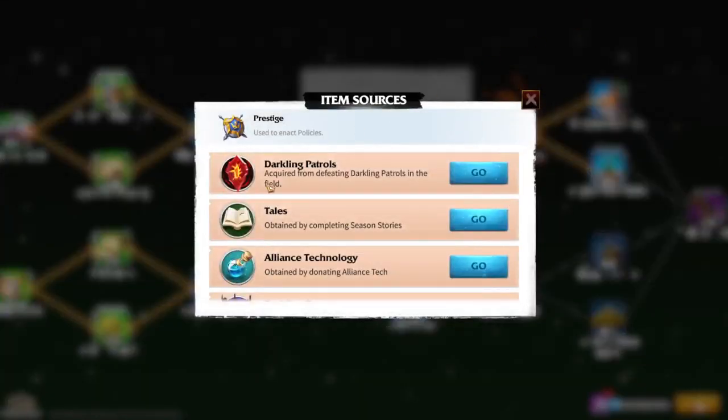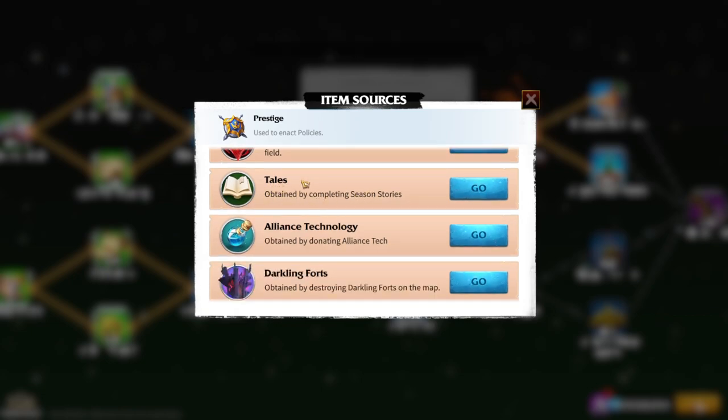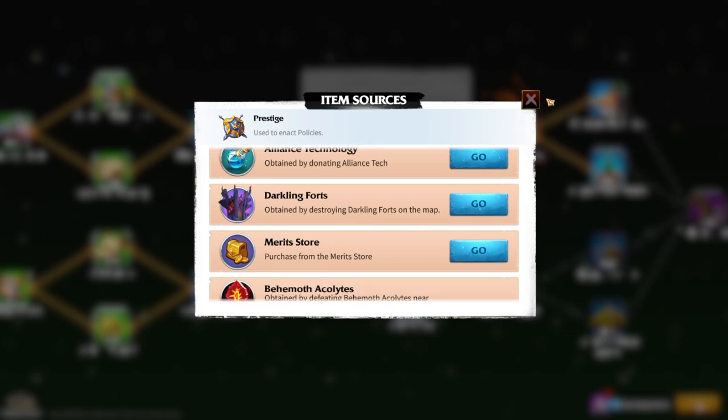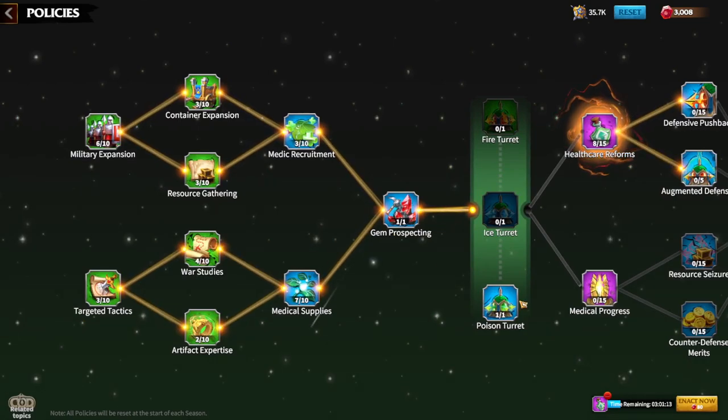When you click the prestige icon, you can see the sources. Killing darkling patrols gives you 1,500 prestige. Completing story tales also gives prestige. Donating to alliance technologies gives 400 prestige per single donation. The best way to get prestige currently is killing darkling forts — one level eight darkling fort gives you 4,800 prestige.